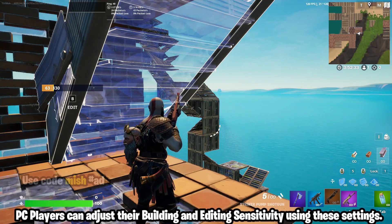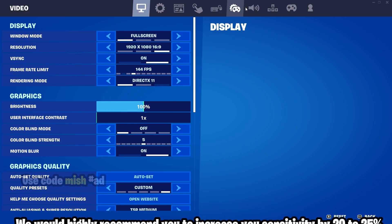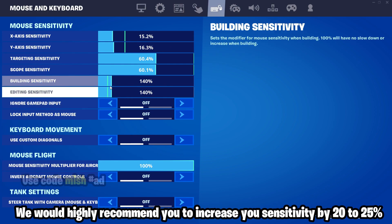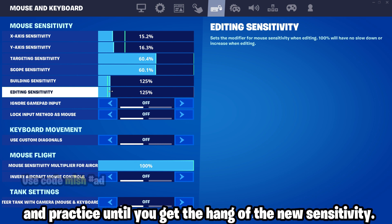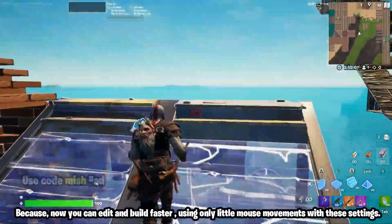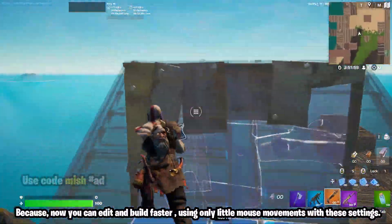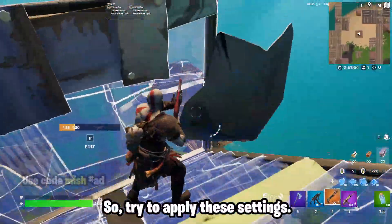From today, PC players can adjust their building and editing sensitivity using these settings. We would highly recommend you to increase your sensitivity by 20 to 25 percent and practice until you get the hang of the new sensitivity, because now you can edit and build faster using only little mouse movements with these settings.